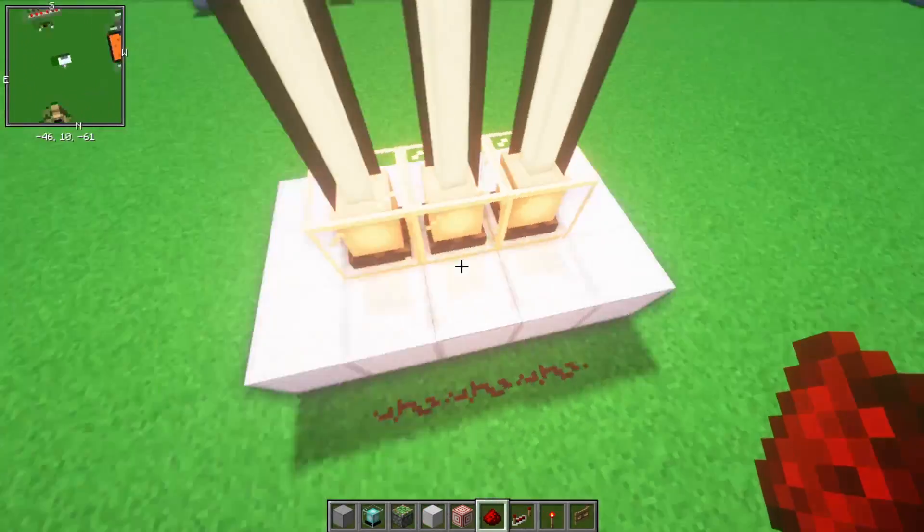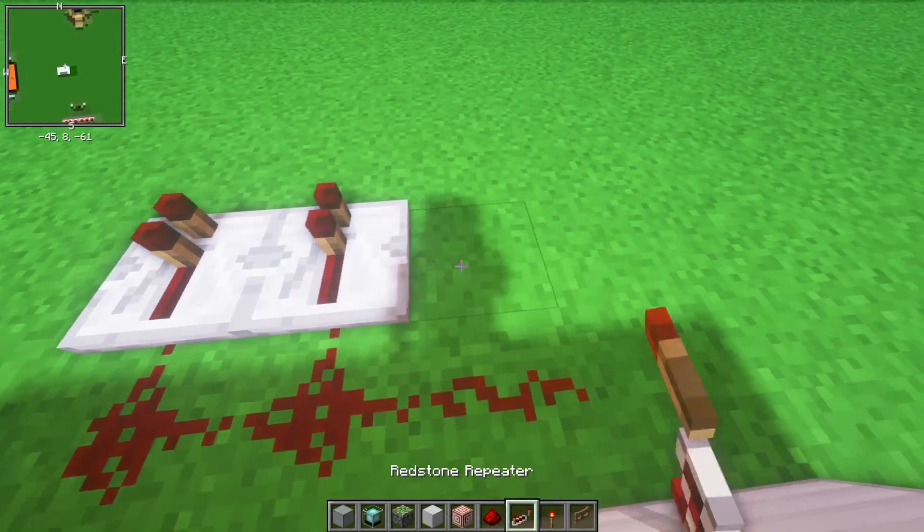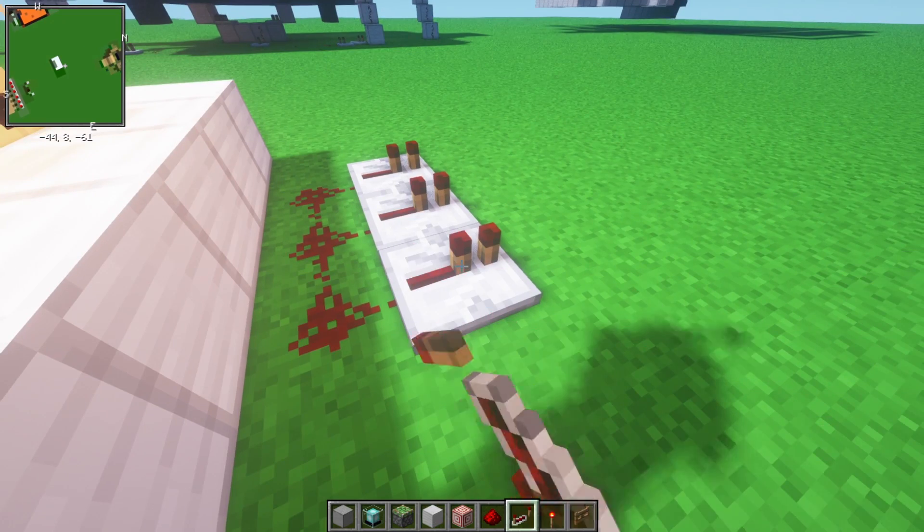Put redstone dust on one of the sides, on the same sides as the beacon. And have three redstone repeaters point out of those. Make sure they're on one tick — so if you see this little knob here, just make sure it's at the front.